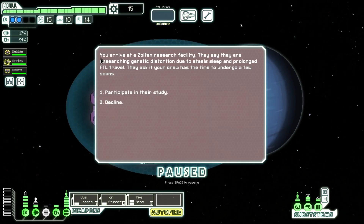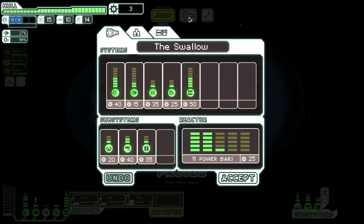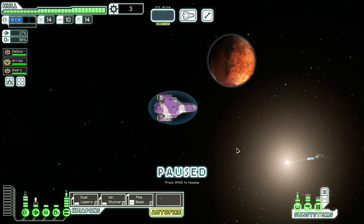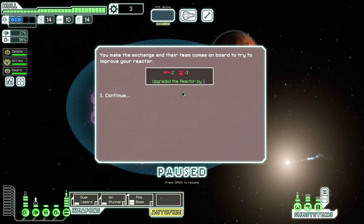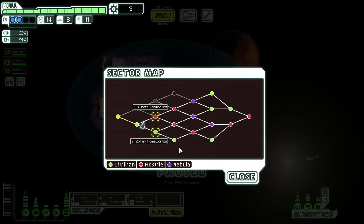You arrive at a Zoltan research facility researching genetic distortions due to stasis sleep and prolonged FTL travel. They ask if your crew has time to undergo a few scans — sure, participate. Your crew lines up for readings and after a short time the process is done. 'Thank you for participating. Please accept these small cakes made from stiff dough as well as some scrap.' Just what I needed — it's going to be for the clone bay, of course. You receive a message from a small convoy offering to improve your reactor in exchange for military supplies. Heck yeah! Got my reactor upgraded by one. Now my engines can be fully operational.